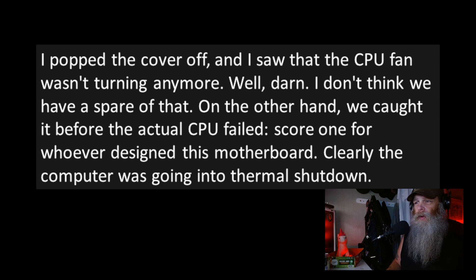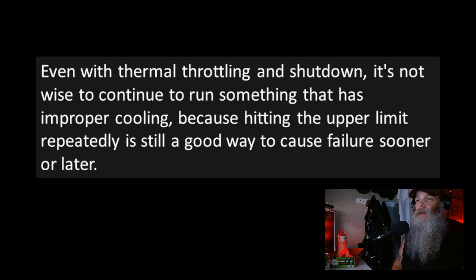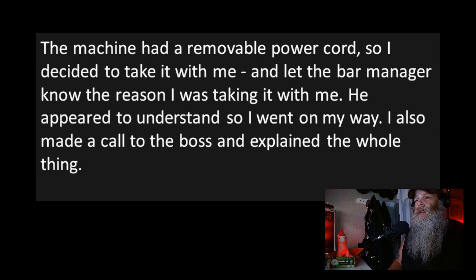On the other hand, we caught it before the actual CPU failed — score one for whoever designed this motherboard. Clearly the computer was going into thermal shutdown. I noted in the ticket that the CPU fan was broken and took pictures of both the fan and the model number on the tower case so we could figure out what fan to order. Even with thermal throttling and shutdown, it's not wise to keep running something with improper cooling. The machine had a removable power cord, so I took it with me and let the bar manager know the reason. He appeared to understand, so I went on my way.